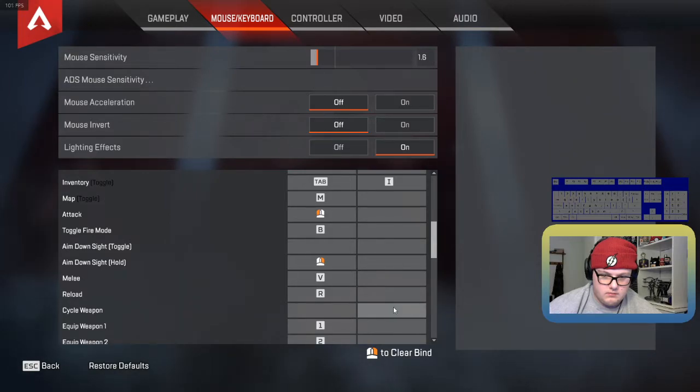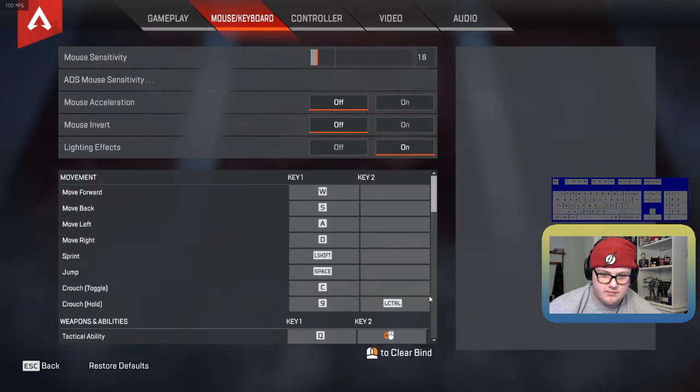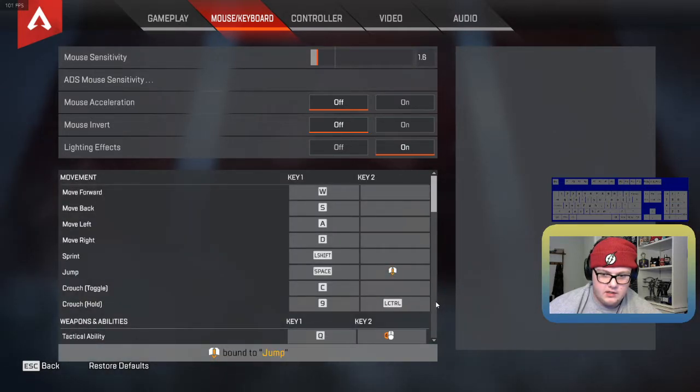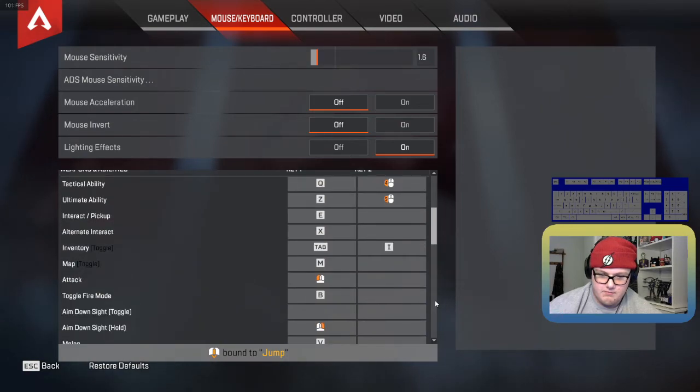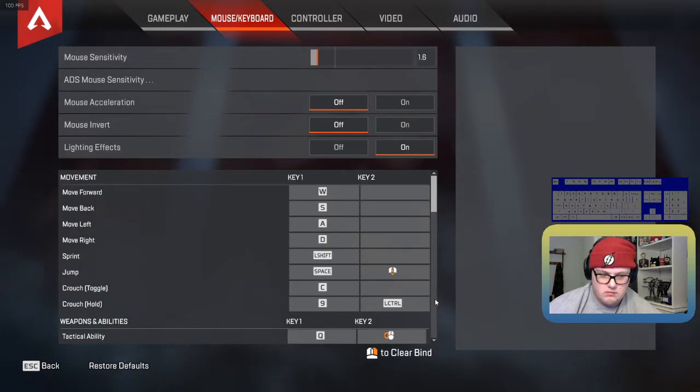I'd remove the cycle weapons keybinding and assign jump to scroll wheel down as a secondary binding. Do you use that to switch weapons? I kind of switch between that and pressing the number keys — my thumb always sits near 1, and switching to 2 is pretty easy. I use scroll wheel down for jump primarily because it makes b-hopping a lot easier. Yeah, that's a really good binding because b-hopping, zipline bouncing — you really can't do that as effectively without it.